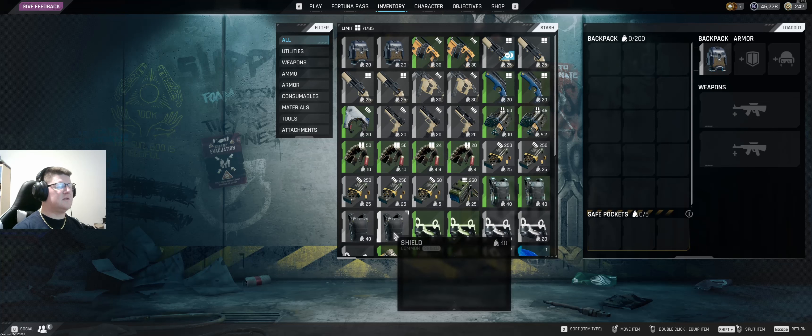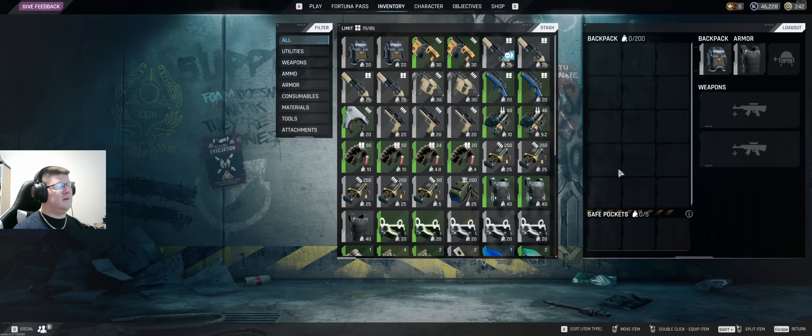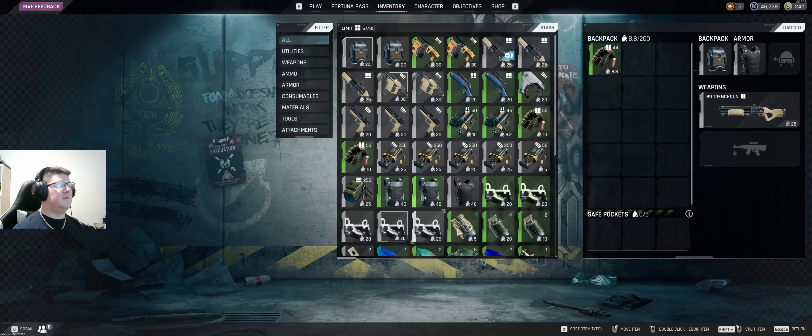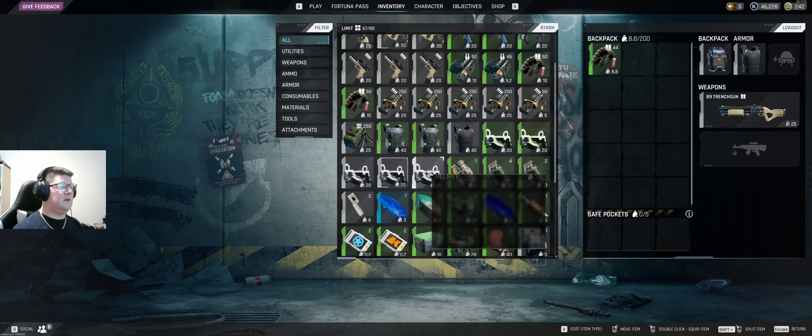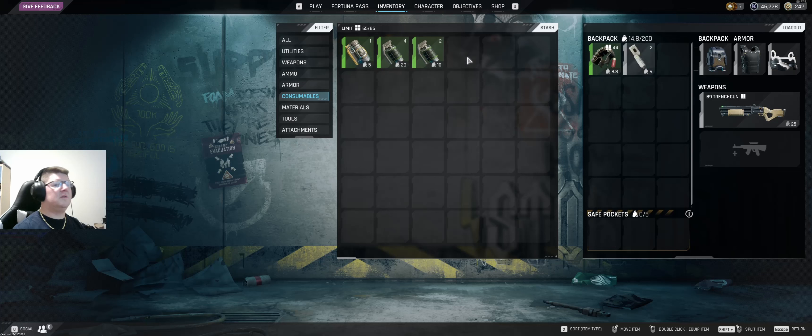We're going to put on a backpack right now. I'm going to take some armor — green is obviously better than basic, but I'm still new at the game so I don't want to waste too much. I'm going to take a shotgun with 44 rounds. I'm only going to take the one gun. I'm going to take a basic helmet. That's good enough right now, because we're going to try to avoid combat a bit.